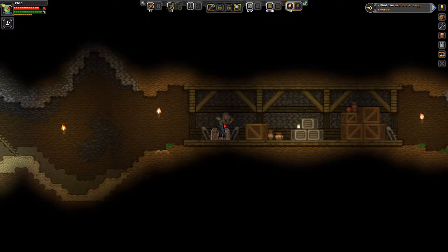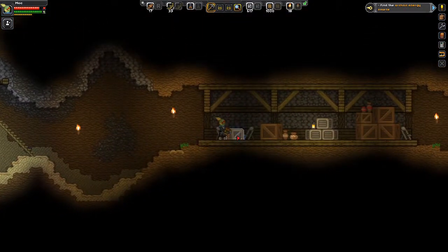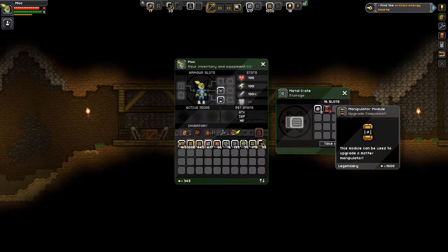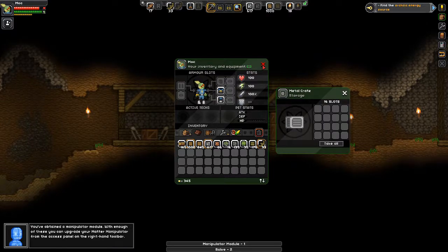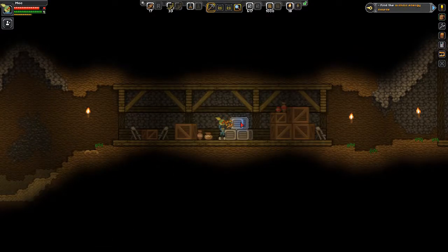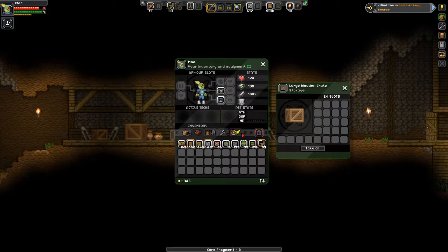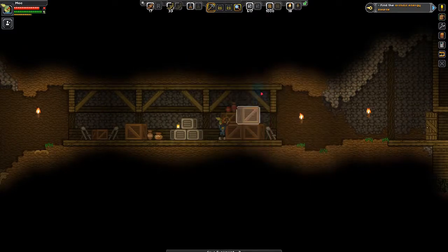We're right at the depths of this level. If we go any lower, the empty background areas turn into solid background areas. There's been a ton of stuff — what is that? A manipulator module — upgrade component! There we go, that's something we definitely needed. You've obtained a manipulator module — with enough of these you can upgrade your matter manipulator and access panels in the right-hand toolbar. Just double-checking all these here, we don't want to miss anything. They're hiding stuff in the crates — two more fragments.